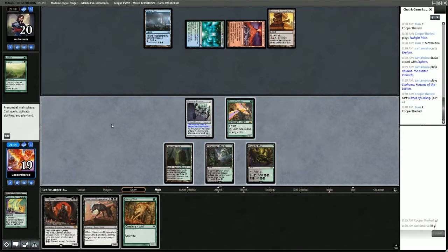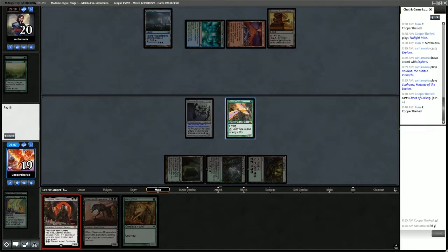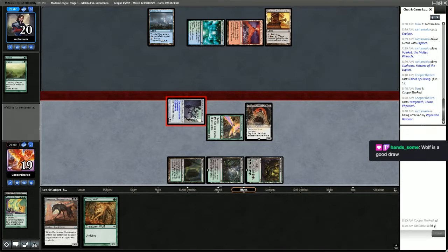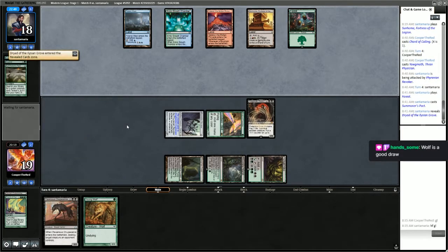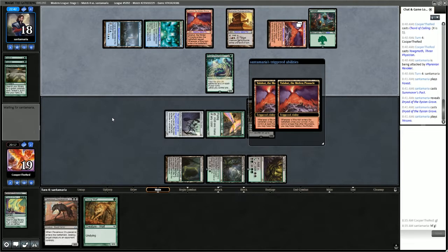Realistically, we're doing pretty bad here. We've got Yawgmoth in play — next turn we can play Young Wolf. If they don't have us dead here, we might be able to get back into it. We have a lot of draws off the top, especially since we have more life than the opponent right now. But opponent has all the cards and all the mana — looks like Prime Time. They're getting Dryad here, and they can Valakut to get rid of our Yawgmoth.